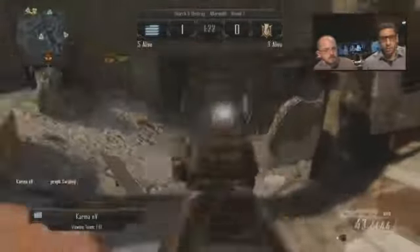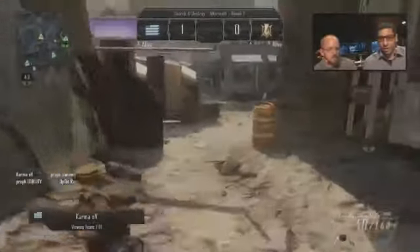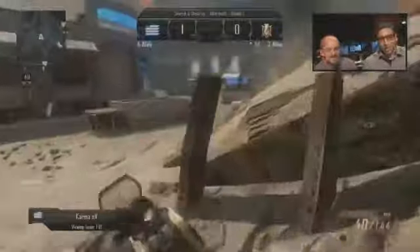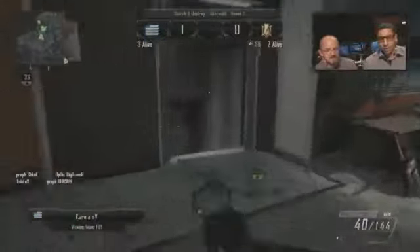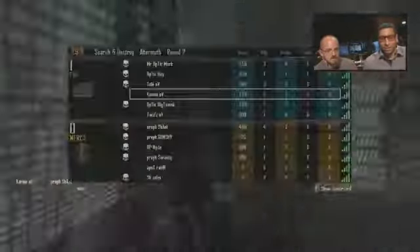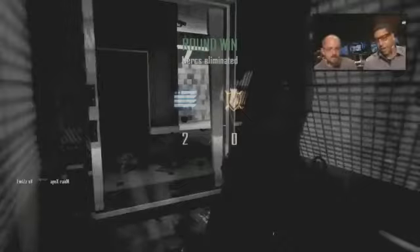Look at that — Karma just got an early Christmas present right there. What was he doing? Laying down prone and holding down that choke point. Now it looks like Karma is still gonna make a move here, and he's gonna drop down — picking up another kill there. So he's getting a couple of Christmas gifts. We see that Raiden is last alive for the Europeans, and Twizz is gonna take him out.